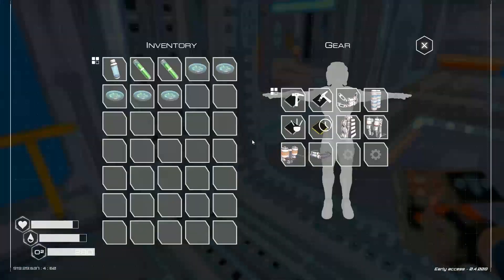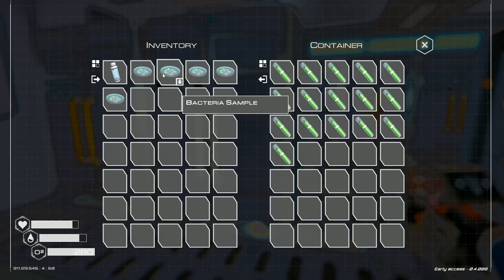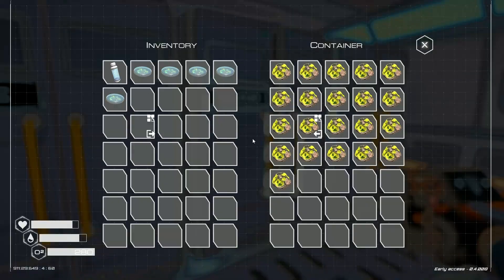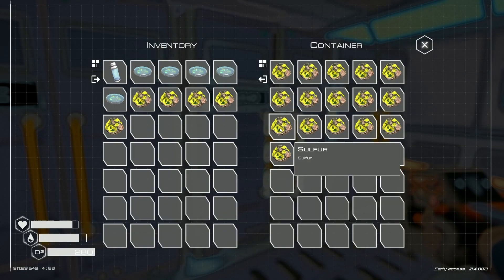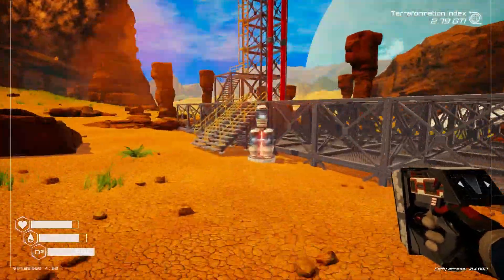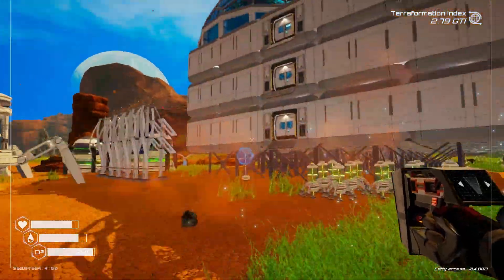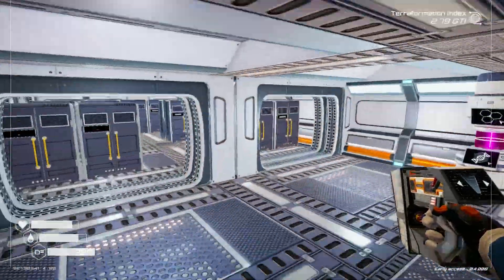Let's go downstairs and put the rest of the algae away. I've got five sulfur and five methane as well. Let's grab it from here first so it can continue to produce, and we'll grab one more over here.